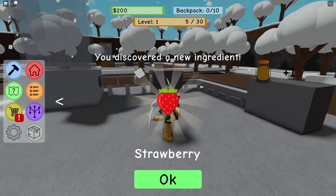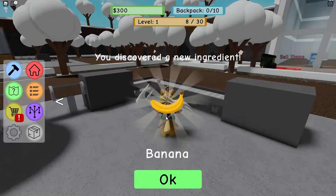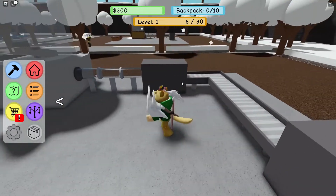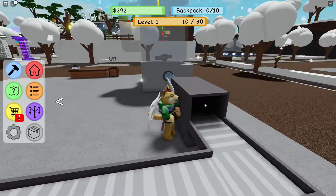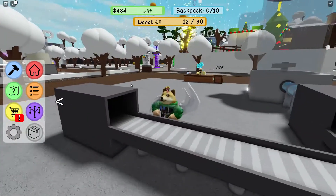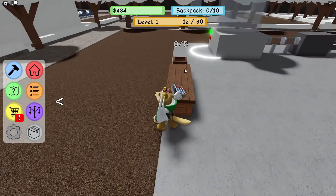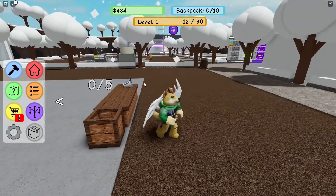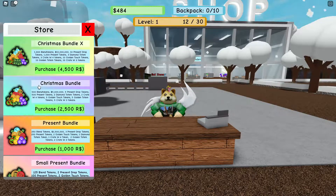I've just finished the tutorial and discovered new ingredients: strawberries, milk, and bananas. There's a lot of cool stuff in here. The way this works is you've got your blender, your tubes, your factory, and then it goes into the collector. And then — did a rich guy just come and buy my strawberry milk? I think so!